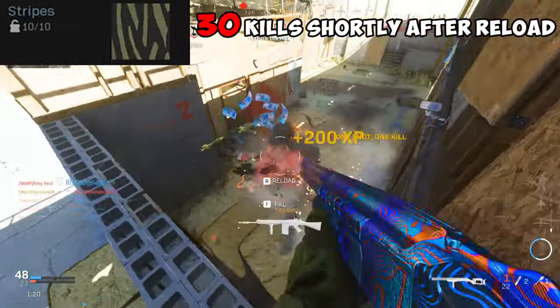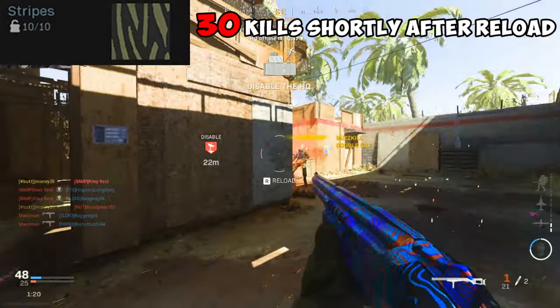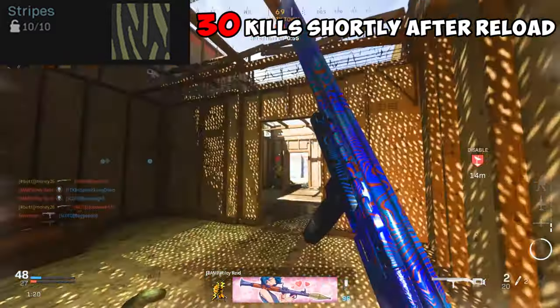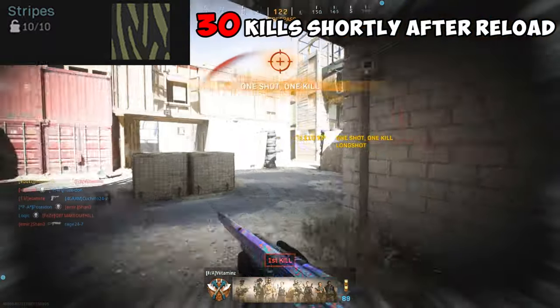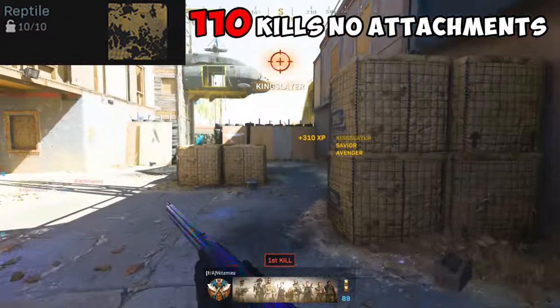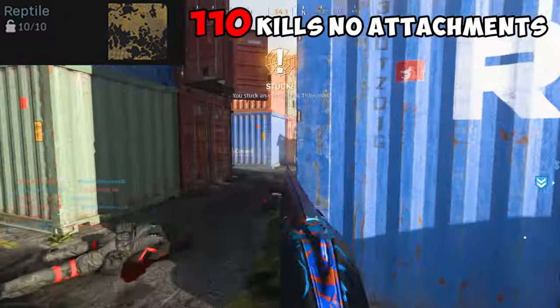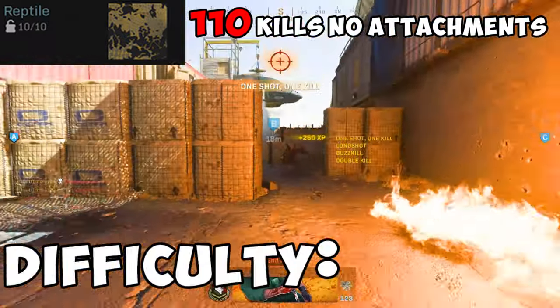Stripes requires you to get 30 kills shortly after reloading. Shooting and reloading right before fighting somebody has always been my go-to for this challenge, but I don't recommend doing this with the 725 unless you're struggling — you'll be reloading every few seconds anyway. Difficulty? Annoying. Reptile requires you to get 110 kills with no attachments. Hardcore will be your best friend for this one because shotguns are broken in hardcore. Difficulty? Somewhat hard.